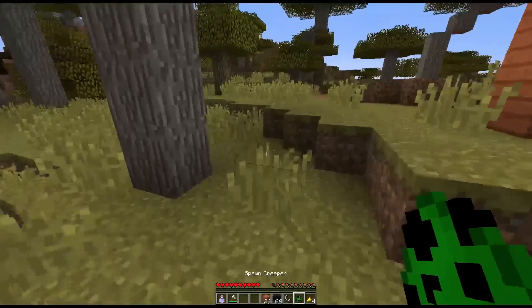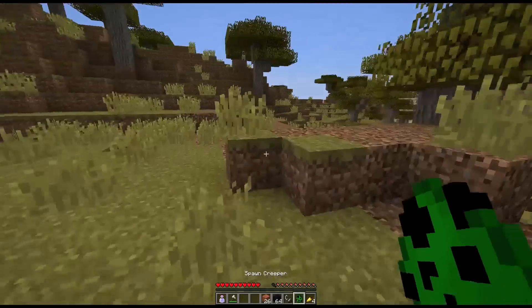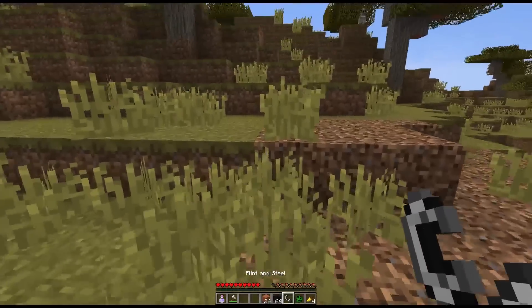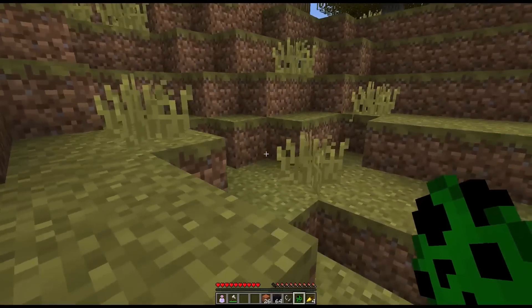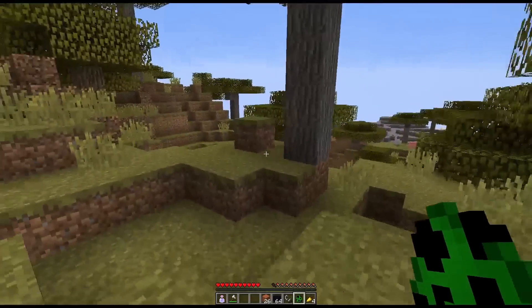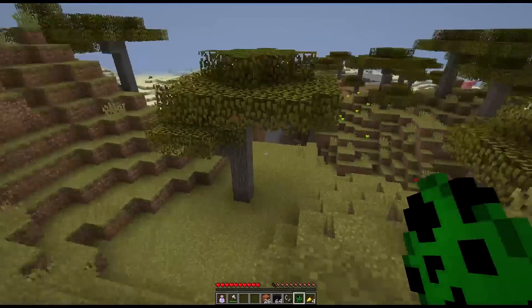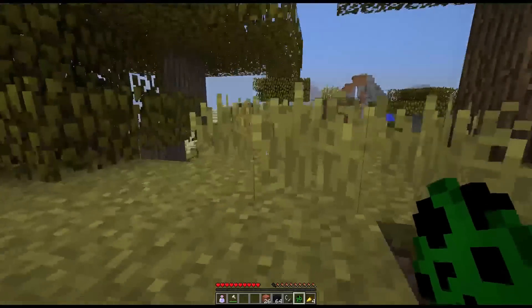Let's move on to the next one, which is a much simpler feature because it just involves creepers and flint and steel. This is one I put in my smaller features video because it is a very small feature, but it's a pretty cool one for creative. Previously, if you wanted to test your creative builds for creepers - so you want to blow up creepers in creative - you just can't do it. You punch them and they just go away; it's impossible to do.